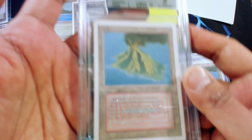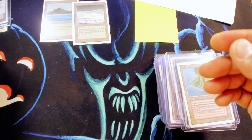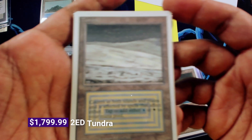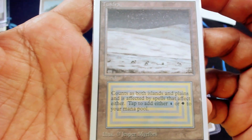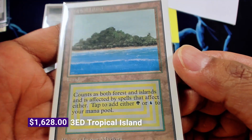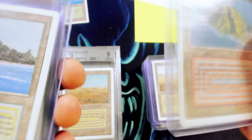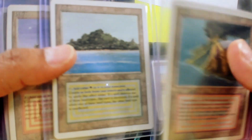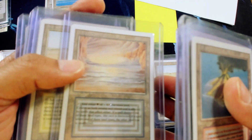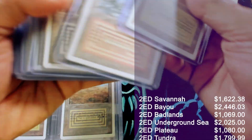I'll just run through the rest of these — it's not like you folks have not seen dual lands before. Let's take a quick look at these raw duals. This is a really pretty Unlimited Tundra. We actually have another near mint one currently in stock. And then we have a really pretty Unlimited Tropical Island also. Now let's run through this huge sack of duals. We have another Volcanic, a Trop, Plateau, Underground Sea, Savannah, Bayou, another Tundra, Badlands, Taiga, Scrubland.